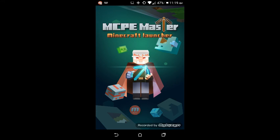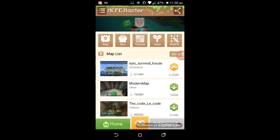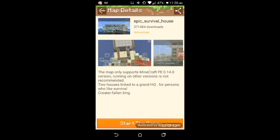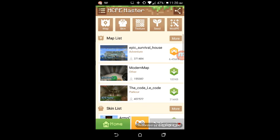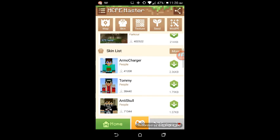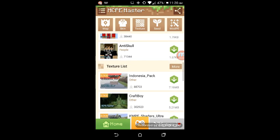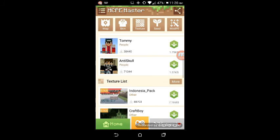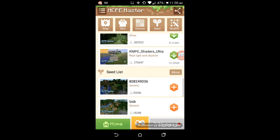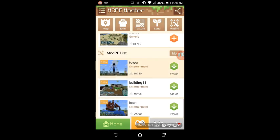This is how it looks from your perspective. It shows a notification, and as you can see, this is the map I got. Once you're done, you just start the game and it'll lead you straight to your map or your Minecraft world. And here we have skins, texture packs, and mods pocket edition.